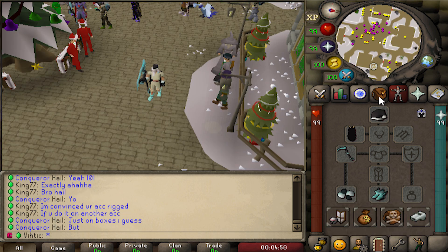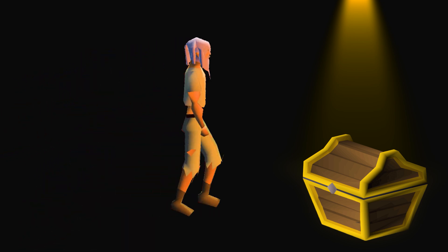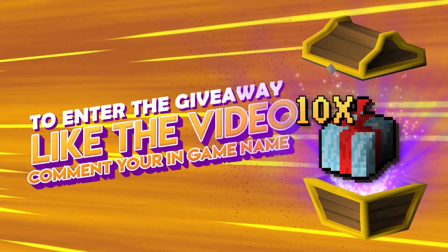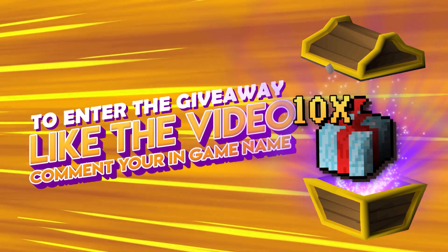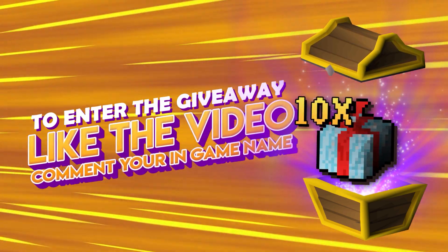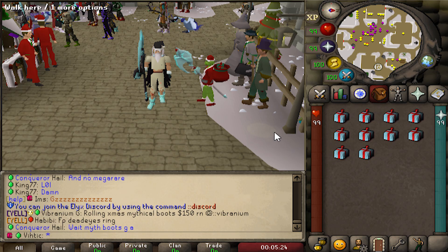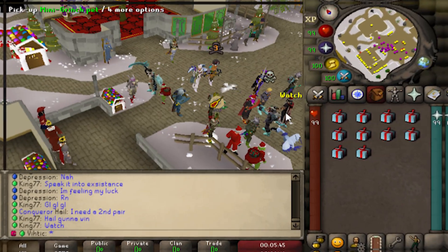There are a bunch more items which I'll show you guys later, but really quick before we get started we're going to be giving away 10 Xmas mystery boxes - two winners that win five each. All you gotta do to enter is like the video and leave your Elix in-game name down below. I'm going to be opening 10 of these later in the video to see what we can get.